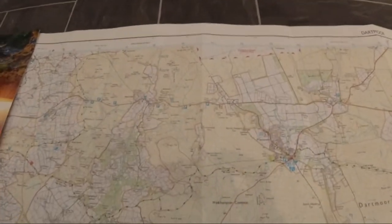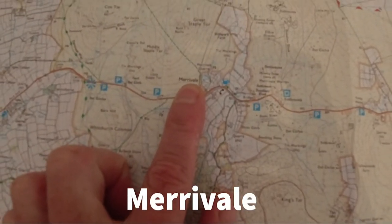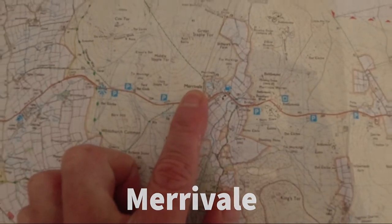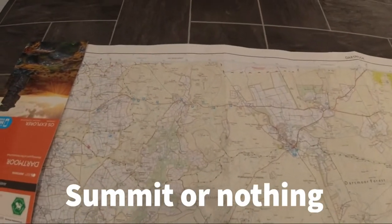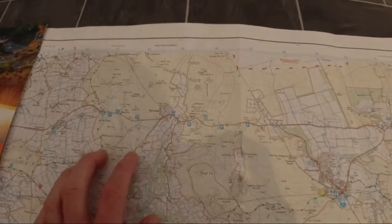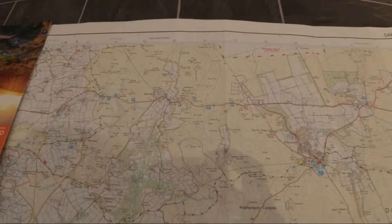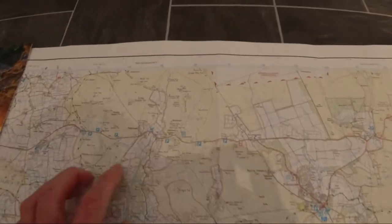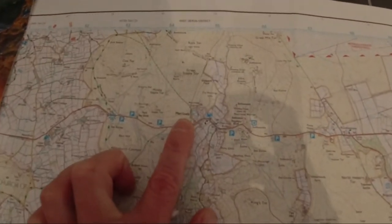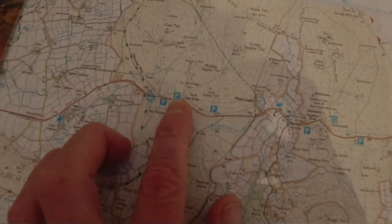What we're going to do is go to a place called Merivale. I watched a video by a guy called Summit or Nothing and he seems to know Dartmoor very well, so I'm taking his advice. He said this is a good place to come to practice your map reading and navigation skills and as an introduction to Dartmoor. We're going to drive to Merivale and park at a car park here.